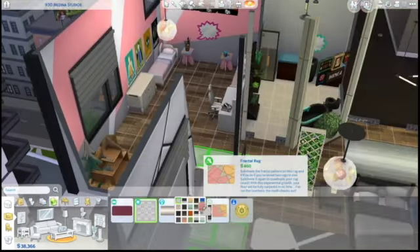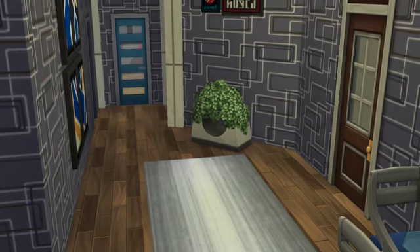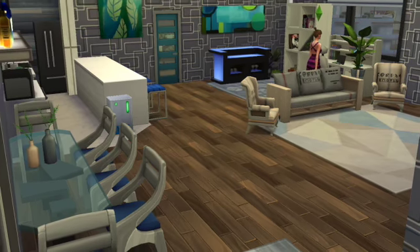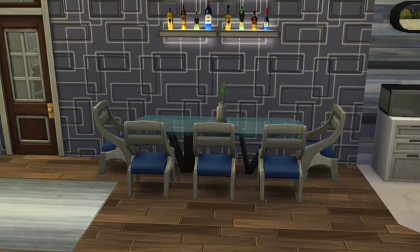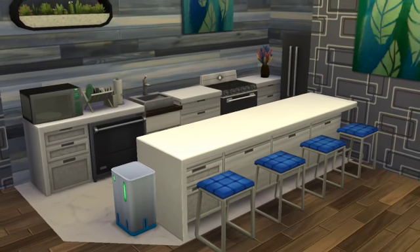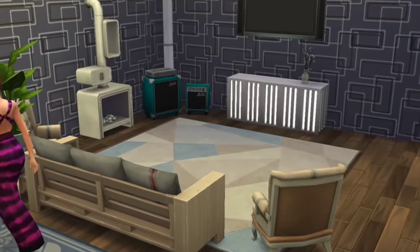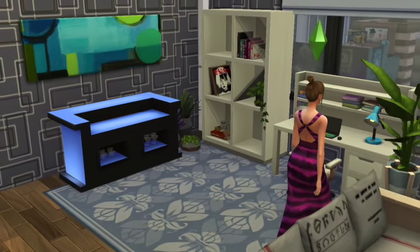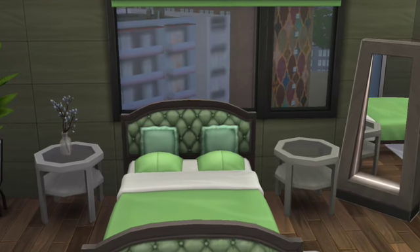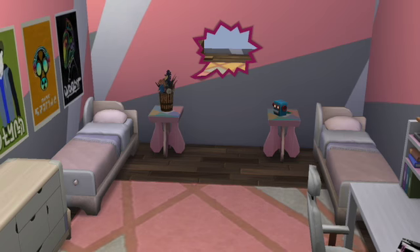That is pretty much it — again three bed, two bath. We're heading into screenshots here: the entryway, then the dining area, the kitchen area, and then the living room area before we get into all the bedrooms. I just want to say thank you for watching. I did not upload this to the gallery because of how apartments work with the gallery, but I can figure it out if anybody really wants it, so I will catch you guys next time!